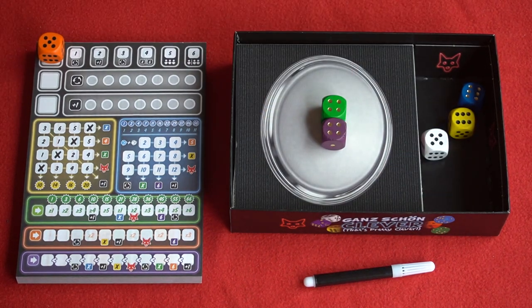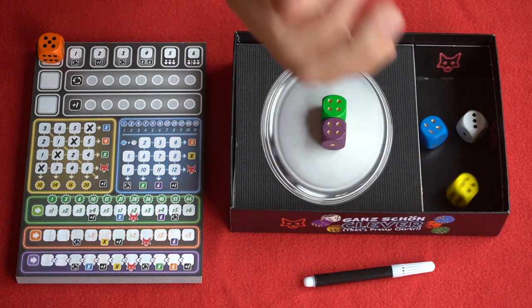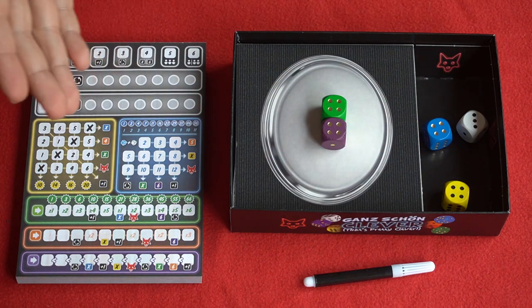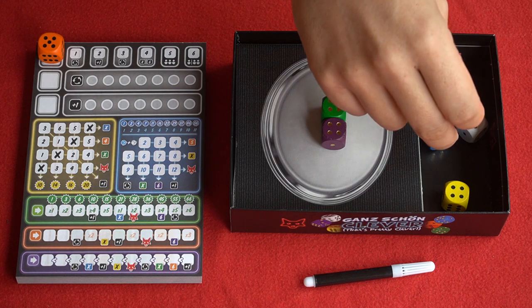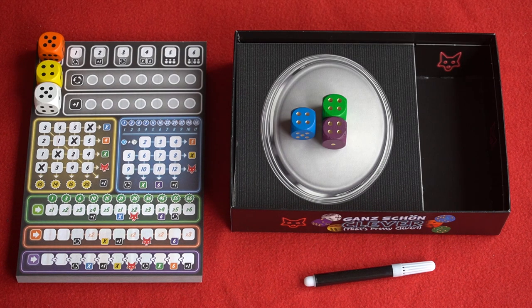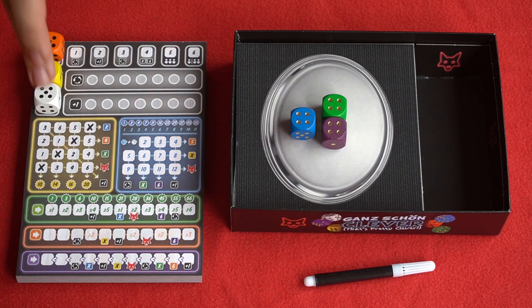You then rinse and repeat that process by rolling the remaining dice, picking one of those dice, marking where relevant, and placing dice on the silver platter until you've picked three dice. So every time the active player picks a dice they're going to mark off the relevant space on their pad.